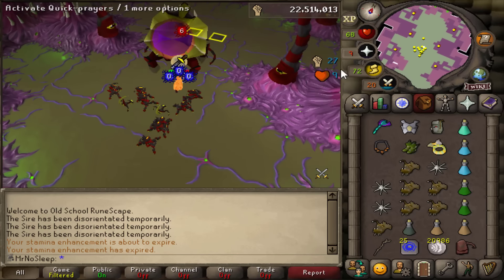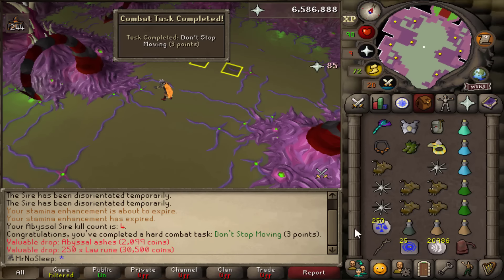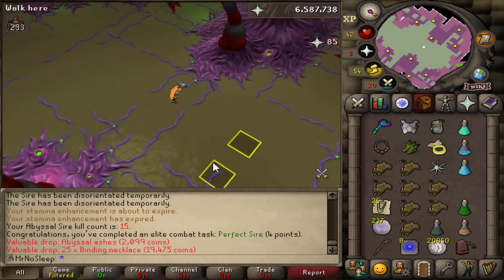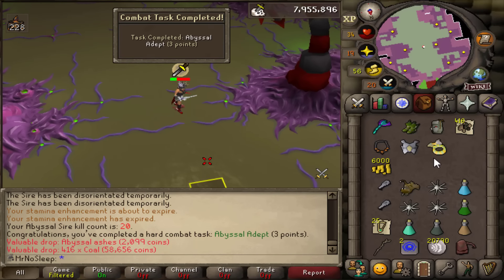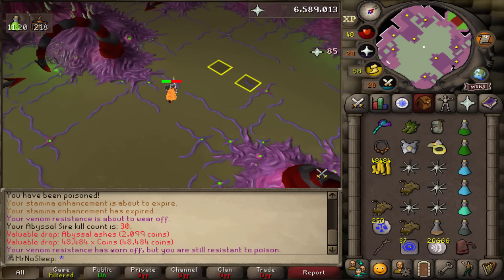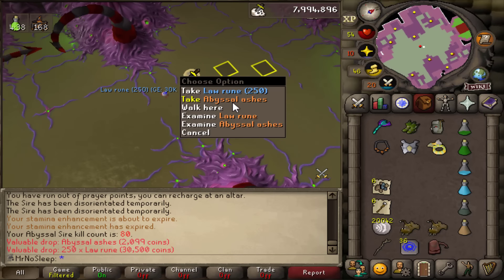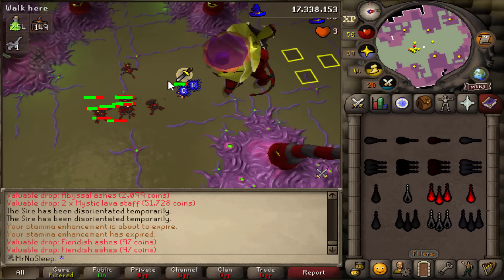Getting all sorts of combat achievements done at Sire. I did 10 hours of Abyssal Sire on my main about a year ago and got eight Unsireds in a span of like two tasks — just some of the most insane luck. I hope to see similar luck on my ironman because unlocking a Bludgeon or an Abyssal Dagger would be incredible. The one thing I don't want to see is an Abyssal Whip since we have close to 20 in the bank. The drop rate for the Unsired is 1 in 100, so 20 more kills and we'll be at drop rate.